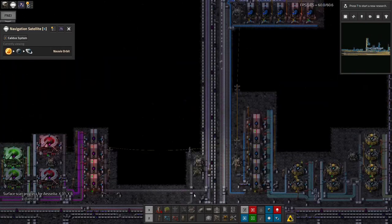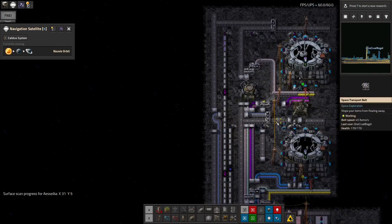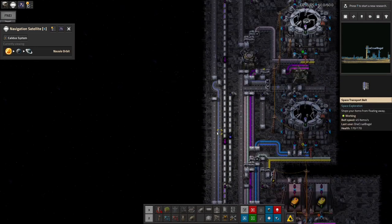In other news, the purple science is going really well — as you can see this is backed up all the way to here. The blue science is backed up all the way to the point where it stopped production, so that's great — just full. And I can now start thinking about getting the green science onto that belt as well.